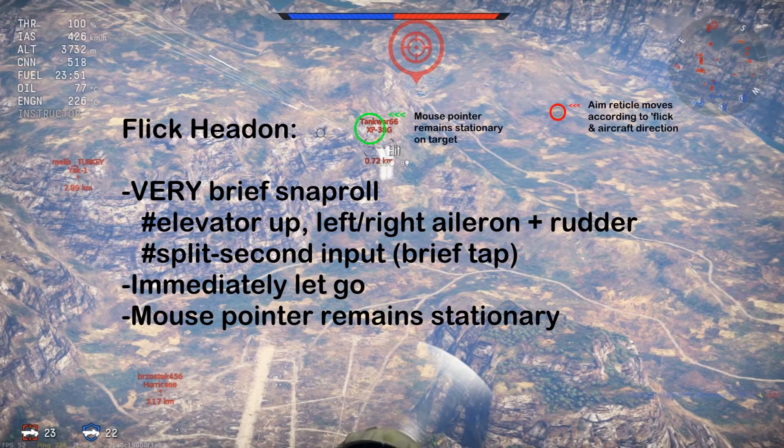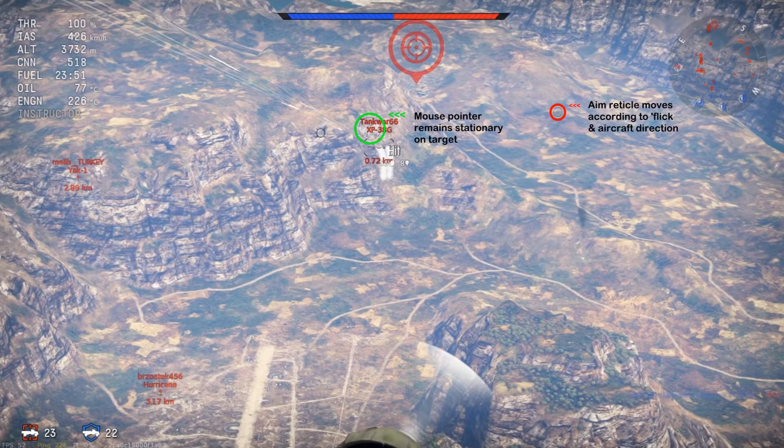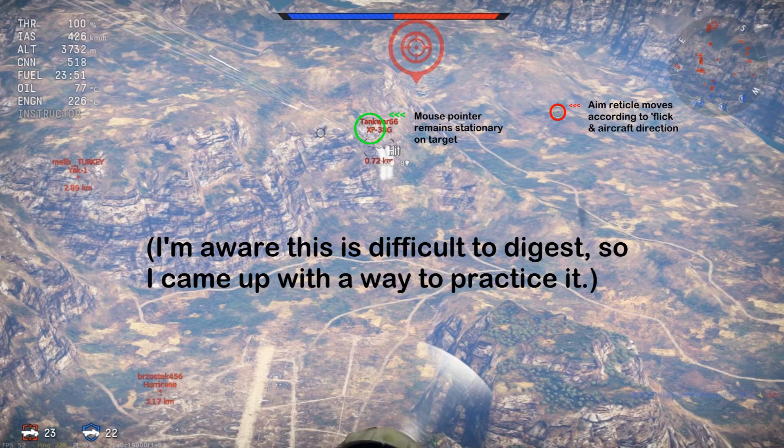The trick here is to let the mouse pointer remain stationary, while the aiming reticle deviates the plane to the side. When you let go of controls, if done properly, the reticle will snap itself right back on the mouse pointer to resume shooting, dodging enemy fire while simultaneously having no change in the mouse pointer aim. Timing is crucial — pushing the flick too short won't dodge incoming fire, and too long allows the enemy time to readjust his aim. You will definitely have to do a lot of this in test flights, with trial and error until you feel confident enough to use it.